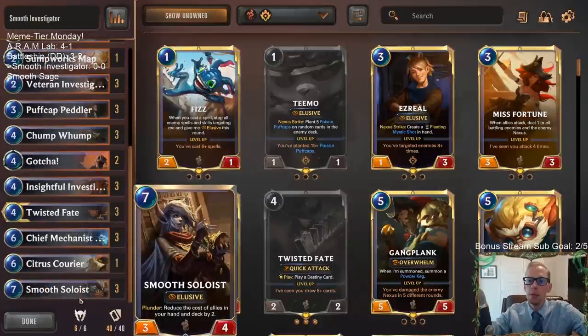This is Smooth Soloist, and we're going to be playing two Smooth Soloist decks back-to-back. First time I've ever played this card — it's one I've been wanting to get to. So we're going to be playing two different Smooth Soloist decks. It's 7 mana, 3-4 elusive, and it has a plunder trigger. You have to have plunder, and then it reduces the cost of all your allies in your hand and deck by 2.